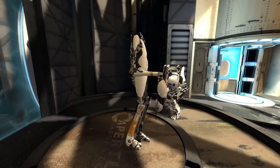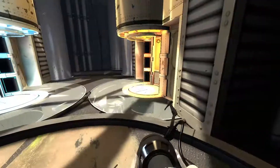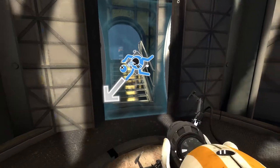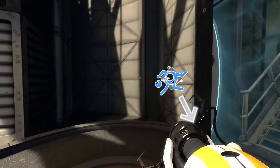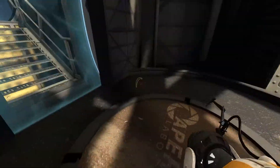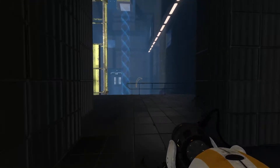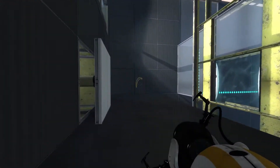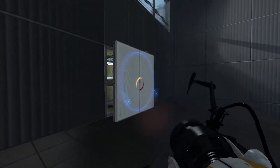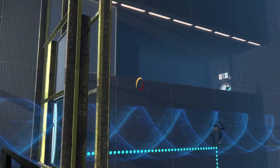You are my favorite cooperative testing subject. Did she say the same thing for you? Yeah. That transpired just as you said it would. I agree. I never noticed that about blue before — Blue, is there something you would like to say? You can put a portal there — is there a surface near the door?